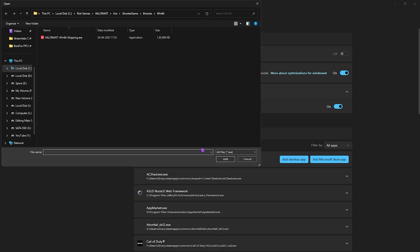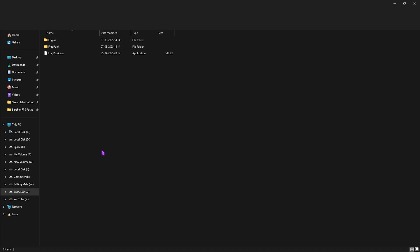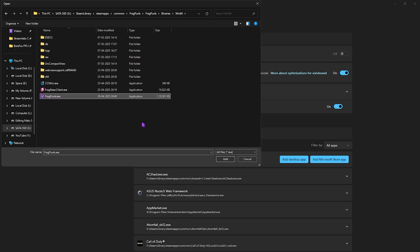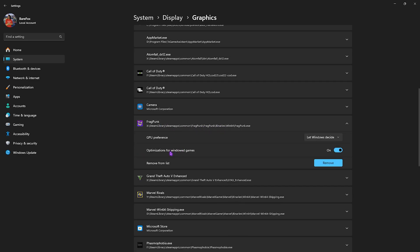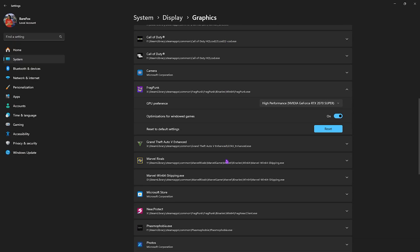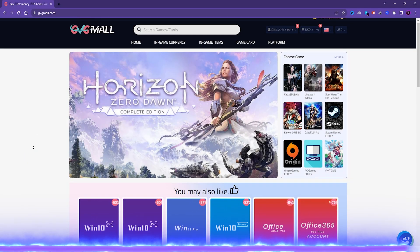Click on Add Desktop App and go to the download location of your game. If you're unaware of it, right-click your game, head over to Manage, and click Browse Local Files. Copy the file path, come back to Settings, click Add Desktop App, paste the file path, then open FragPunk > Binaries > Win64 and select FragPunk.exe. Click Add. If already added, scroll down, find it, and set GPU Preference to High Performance. Then add the FragNia Client as well and set it to High Performance. Once done, close Settings.